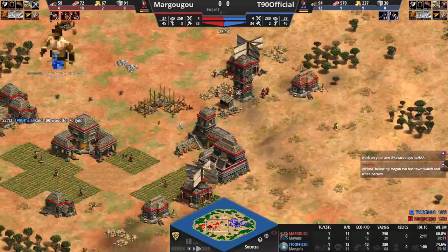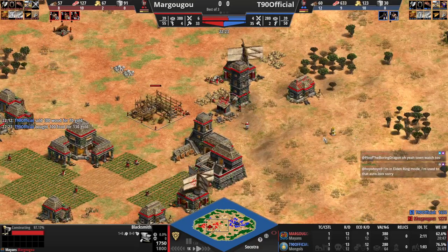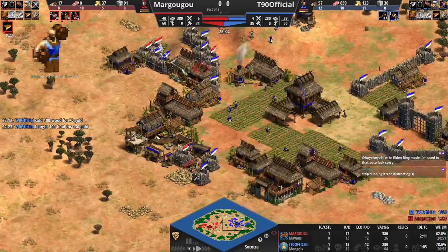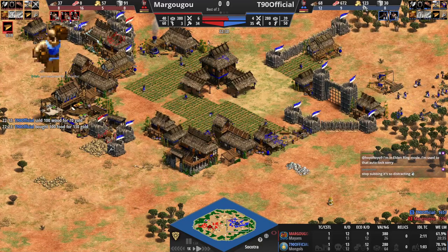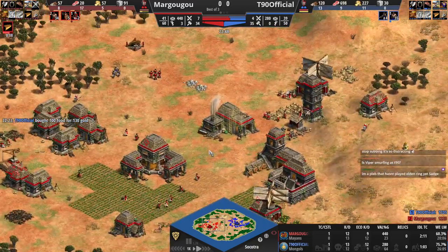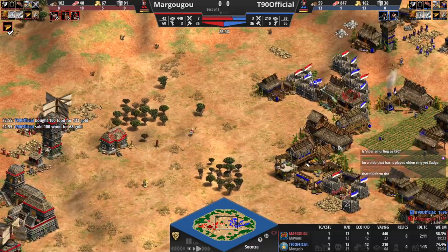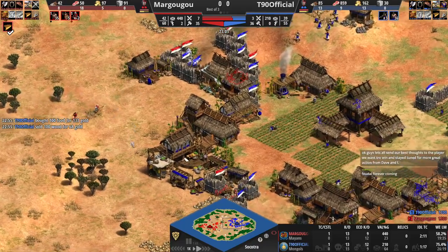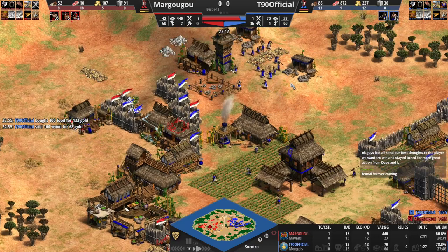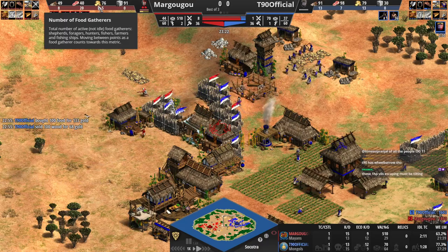T90 is about to click up to Castle Age — he's got the market now, but he lost both archers back here. Blacksmith now for Margugu, going into some eagles. T90 clicking up soon. Villager count is 34 for Margugu and 36 for T90 after all of this — it's only a two-villager difference. Castle Age is on the way.